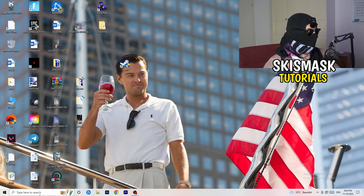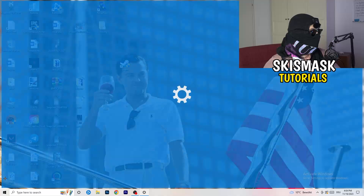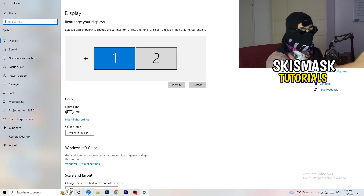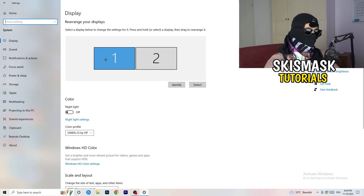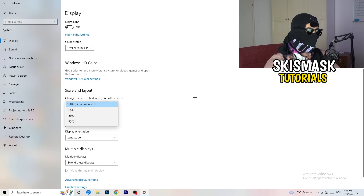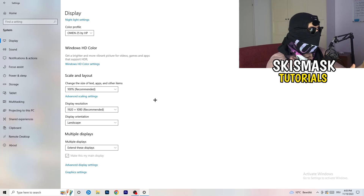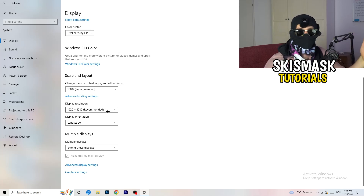Open Settings again and go to System. Identify your main gaming monitor. Scroll down to Scale and Layout — change the size of text, apps, and other items to 100% as recommended. Make sure your display resolution matches your in-game resolution. If you're playing at 1920x1080 in-game, set your monitor resolution to 1920x1080 as well. Keep them consistent.